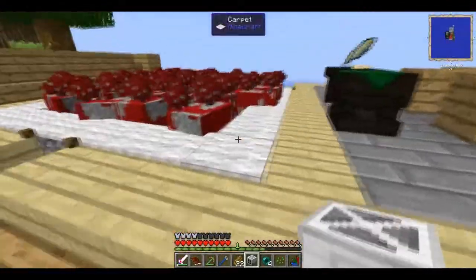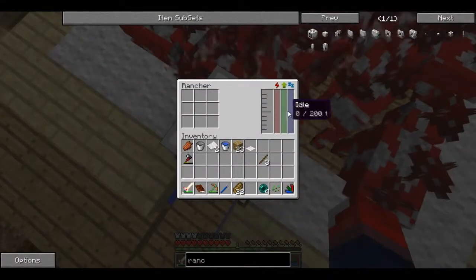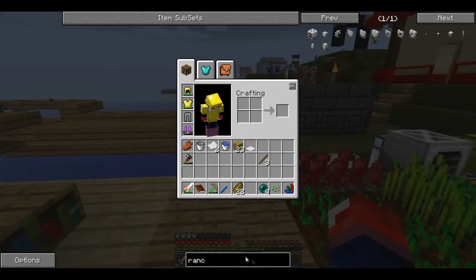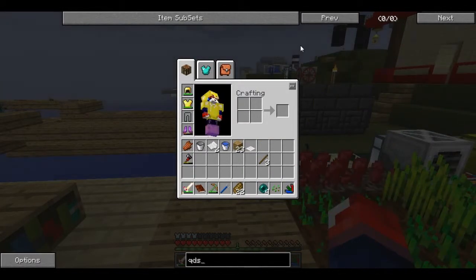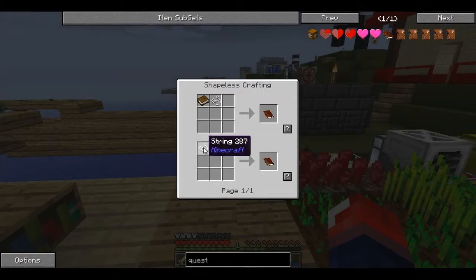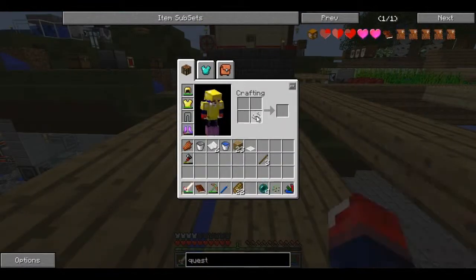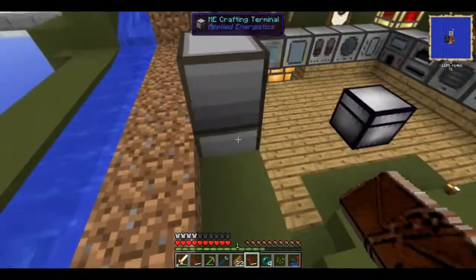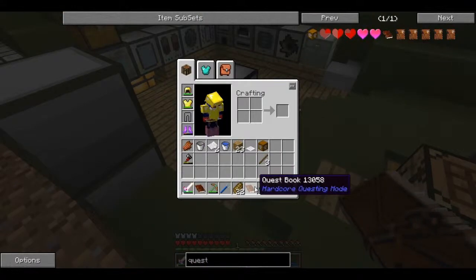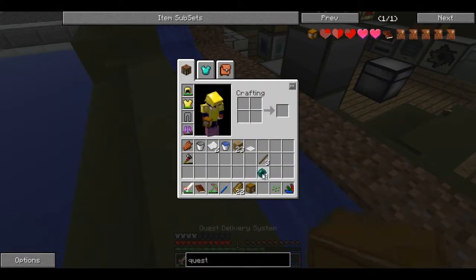I need energy too - okay, I can put it right there. We need energy first, so I think I can just put a QDS here so it'll feed straight in. But how do we craft a QDS? Quest Delivery System - we need a quest book. Quest book is just string - we've got tons of string. That's one string, going to get me the book. Also crafting the QDS - and I actually get the quest book back so I don't need this extra one. We need energy over there - how do I get energy over there?